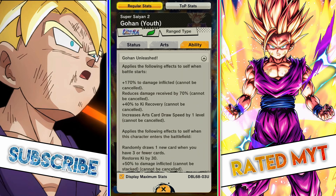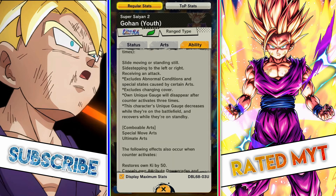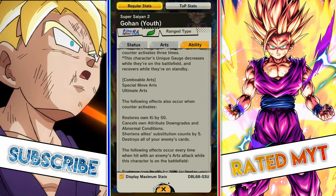Now let's talk about the gauge. This unit has two broken abilities. When his unique gauge is 30% or more, he consumes the entire gauge to counter an enemy's strike arts or forward-charging attack, like a special move as well — and he can do this three times. He can also combo this into a special move or an ultimate arts, so it's comboable as well.